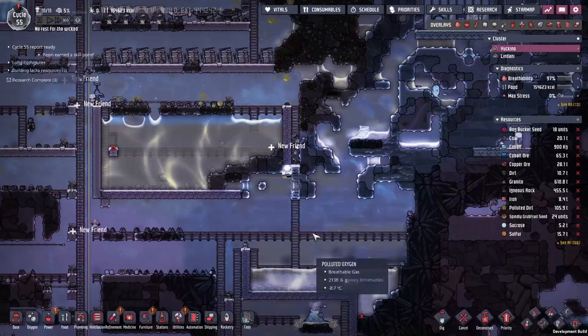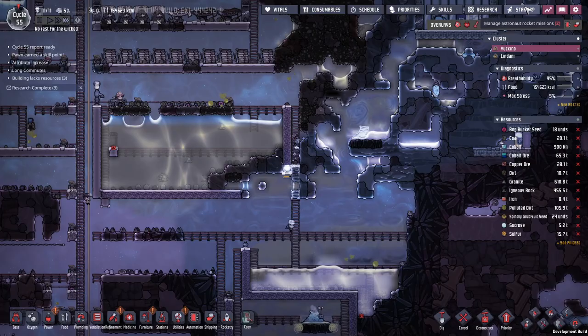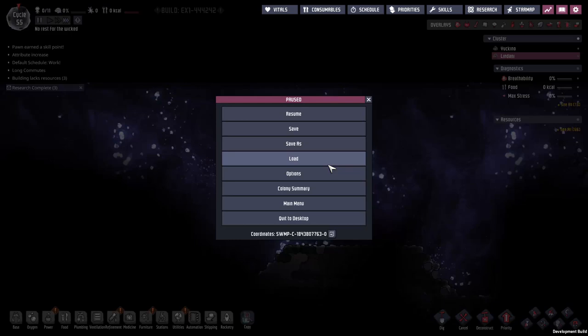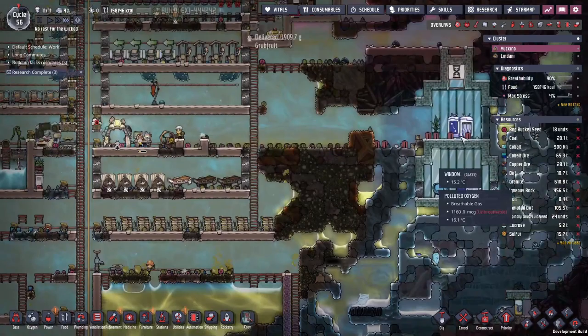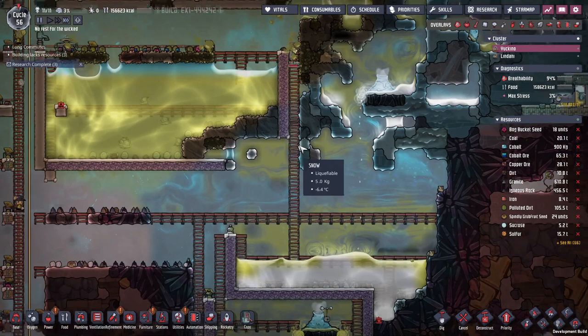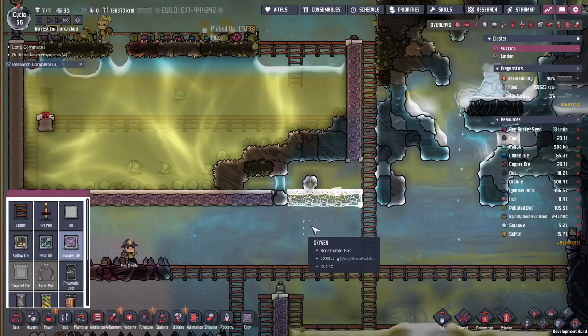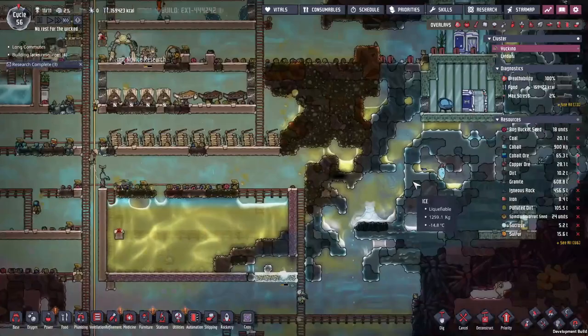When I clicked on the teleporter earlier, it brought up the star map showing another asteroid. You can't actually see anything on the asteroid, but I'm pretty sure if we send someone through the teleporter they'll end up on that planet. I don't know if they'll live, but it should be entertaining. Let's just make sure we send someone who can build and dig - they might need to dig or build their way to an exit teleporter, so let's get them a few skill points first.